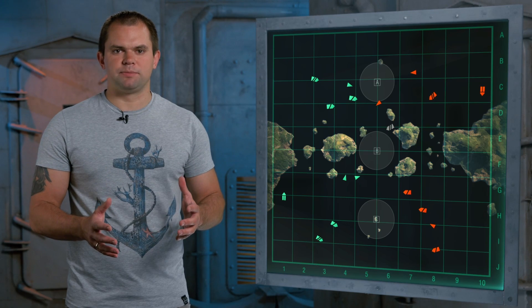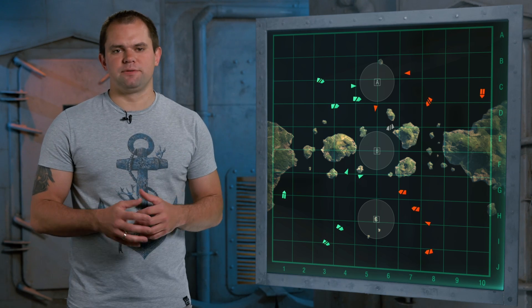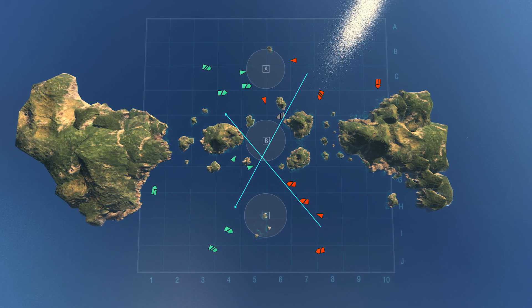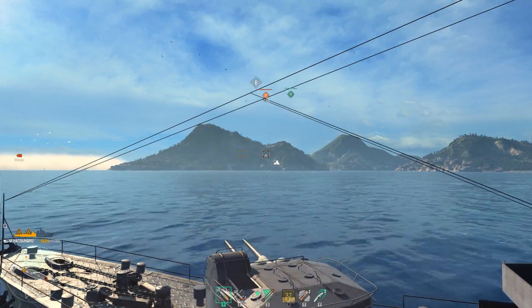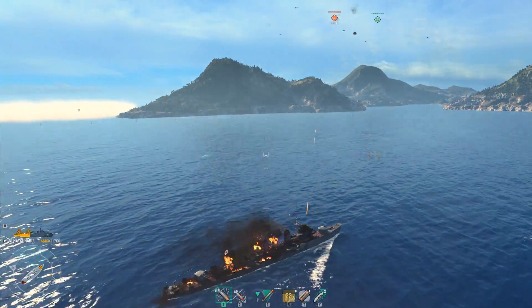A large area of open water lies in the center of the map. This area is the focus of the most heated battles, but your survival chances here without allied support are very slim. In the center, you risk coming under focused fire from both halves of the enemy team. Destroyers with good concealment can provide spotting from the center; however, at the beginning of a battle, you'll be of little help to your team here and you risk being sunk very quickly.